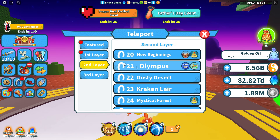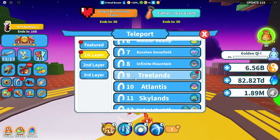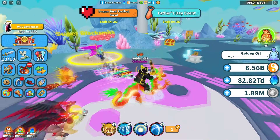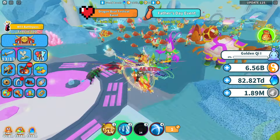Chi is based on what world you fight in. Every single world has different chi values. If you fight in world 10 and fight the megas, it's going to have a lower chi value — 579 — versus if you go to world 53 and fight a mega, it's going to have a higher chi value: 4.11k.